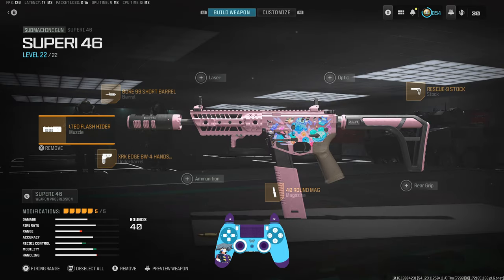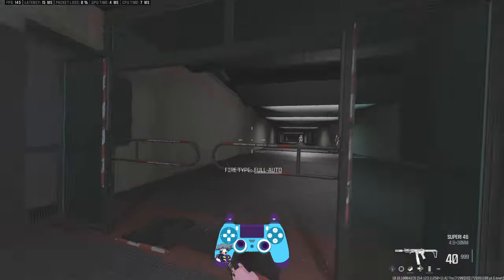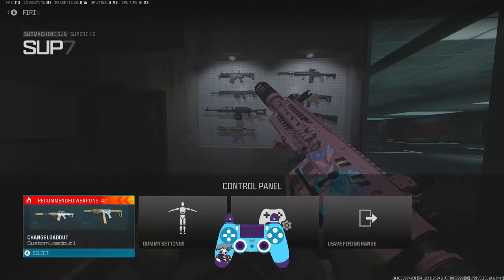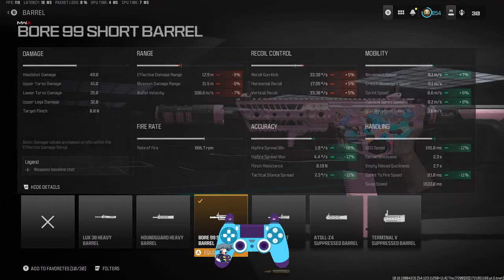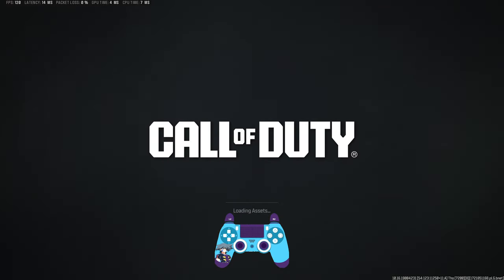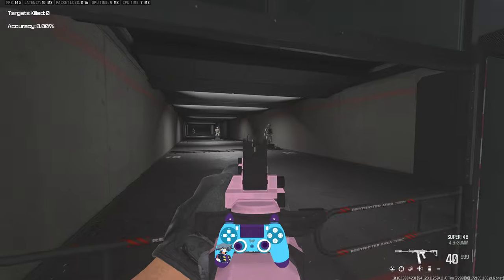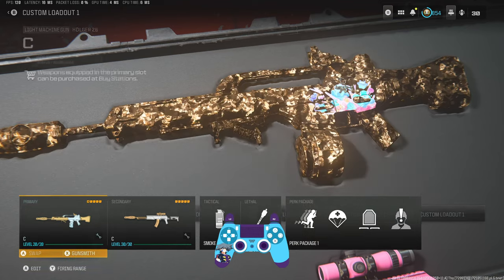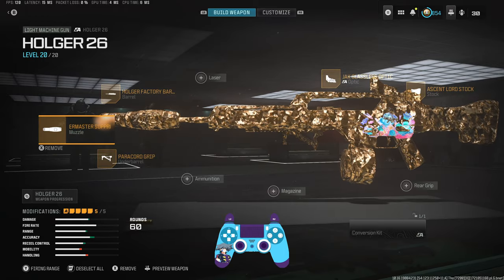For the close-range meta, the Superi hasn't changed at all — we don't add the new attachments to this. The Superi class is nothing different. It did receive a mobility nerf but it's still pretty fast. That's the go-to build on the Superi, or you could add the light barrel with the Jack Cutthroat stock if you want more straight speed.